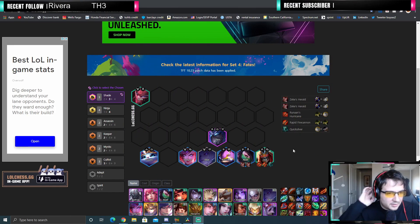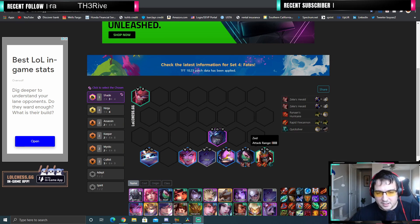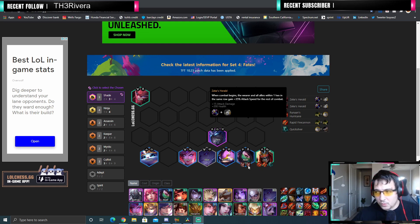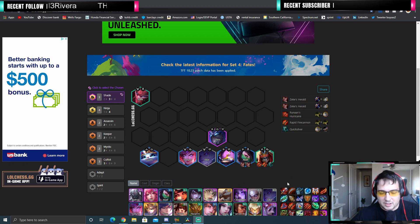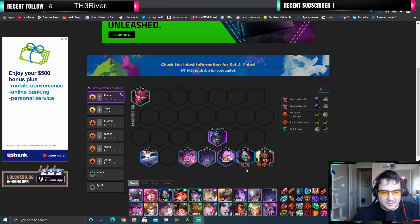So this is what the final comp looks like. You just need those three items on Zed and at least one Zikis, preferably two. Those are the core items of the comp — you just put those three on Zed, a Zikis on Akali, and you're good to go.